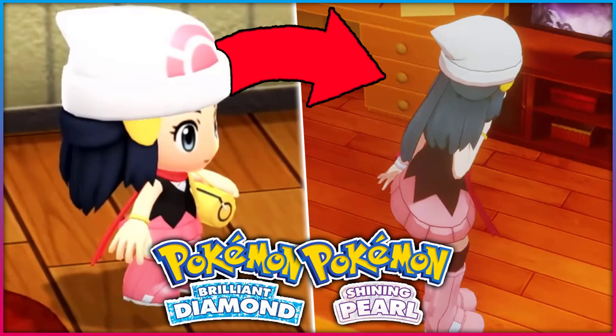Hey guys, HDV here and welcome to a brand new video. Today we have something really interesting to go over because a Twitter user has recreated the reveal trailer for Pokémon Brilliant Diamond and Shining Pearl, but put their own spin on it — taking the graphics from Sword and Shield and implementing them into Diamond and Pearl. It looks really really good.